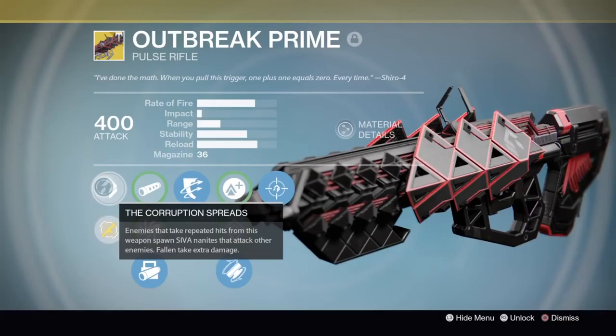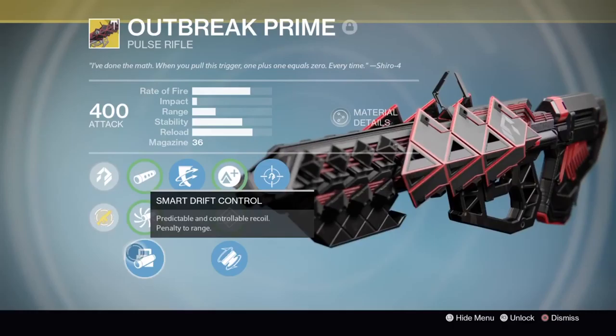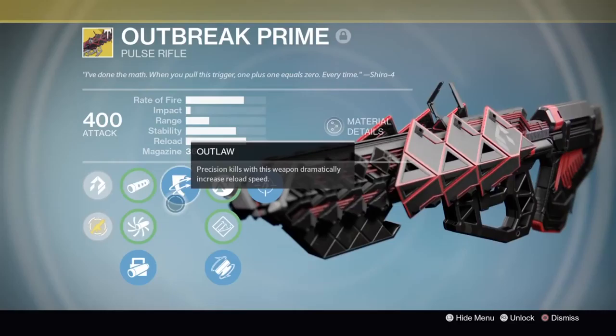Alright, so this is Outbreak Prime, the pulse rifle from the Wrath of the Machine Raid exotic quest. Let's just go over the perks quickly. The Corruption Spreads: enemies that take repeated hits from this weapon spawn SIVA nanites that attack other enemies and take extra damage. Smooth Ballistics: increased recoil, boost to range. Accurized Ballistics: more range and impact, increased recoil. Smart Drift Control: predictable and controllable recoil, penalty to range.